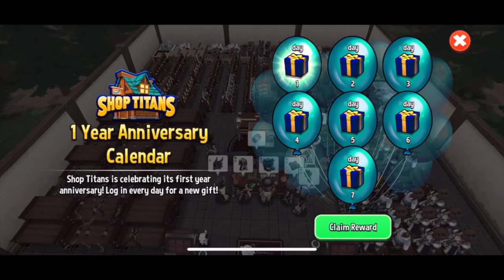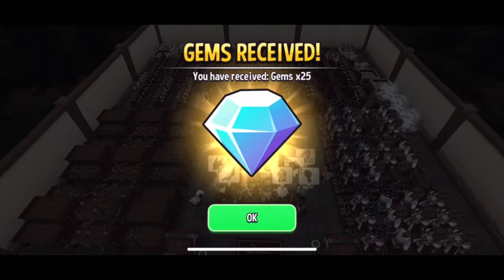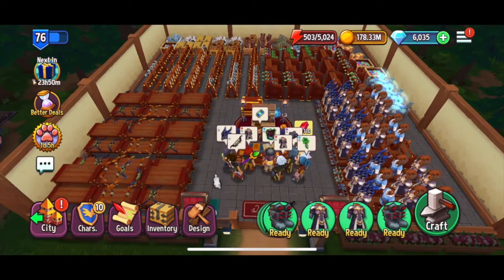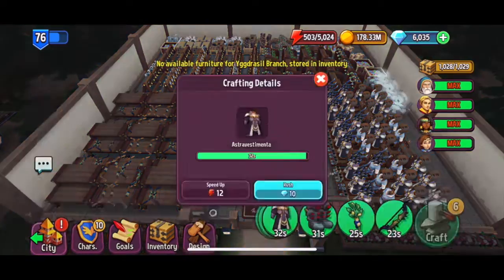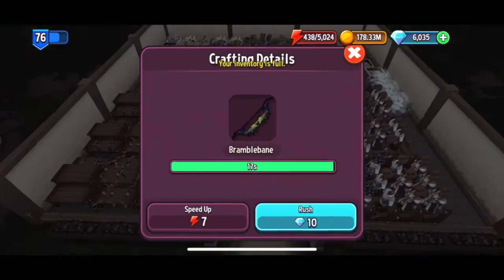Better Deals event is officially here — it started like eight minutes ago and I'm pumped to get this going and make a couple of videos in the next few days. Day one, I'm hoping this is just gems every day. There's such an influx of gems over the next week because of this event, which means converting gold to gems is going to be way cheaper. People have been stocking up like crazy over the last couple of days, especially with multi-craft, getting ready for this. I'll show you guys what I've been doing to prep and then we'll have some gameplay in a little bit.